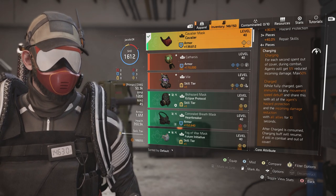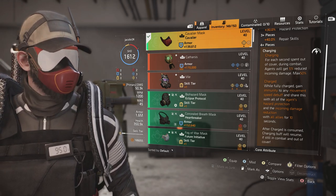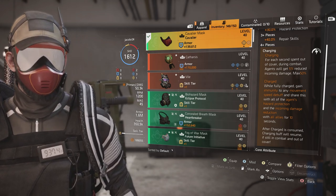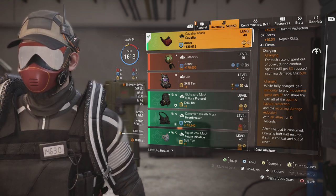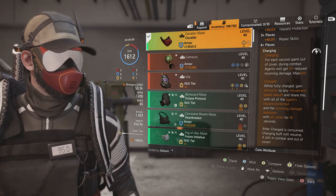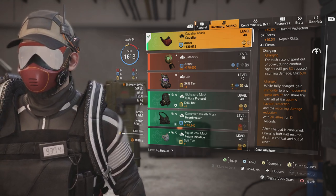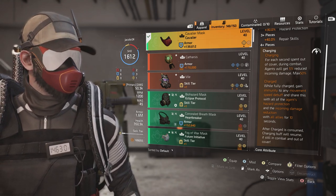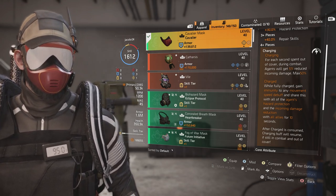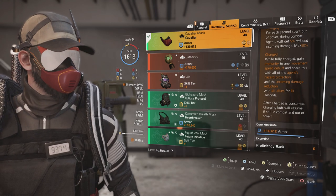You get the four-piece, which is Charging. For each second spent out of cover during combat, agents will get 5% reduced incoming damage, max 50%. I'm not sure if that's towards skills, gunfire, or players — I'd like to test that. While fully charged, you gain immunity to any movement speed debuff and share hazard protection and incoming damage reduction with all allies for 10 seconds. After charge is consumed, the charging buff resumes if still in combat and out of cover.